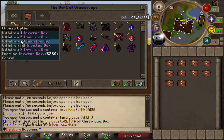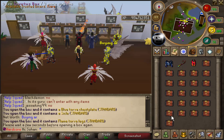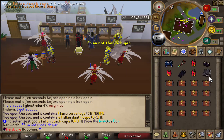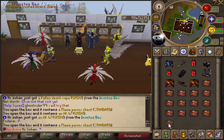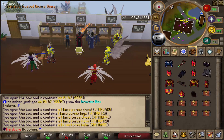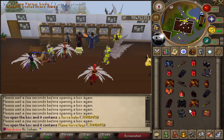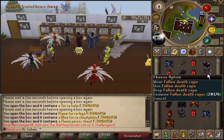Still got 125 boxes left, loads of chances for something good. Just hoping for that one uber reward that can make us absolute bank. Starting to get loads of flame torva legs. We just got a fallen death cape - really good! We can upgrade that into something worth a few hundred trillion. An AK-47 as well. First pair of flame pernix chaps too, so we've got the full flame pernix set now. Still two rare rewards this inventory.